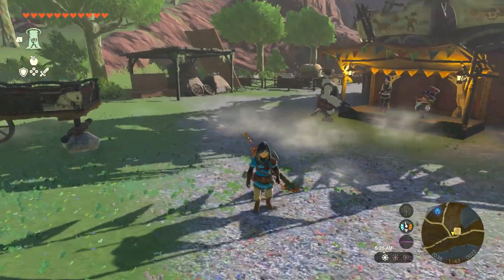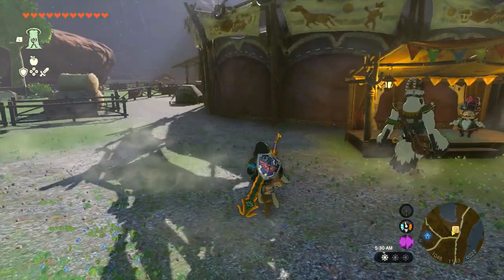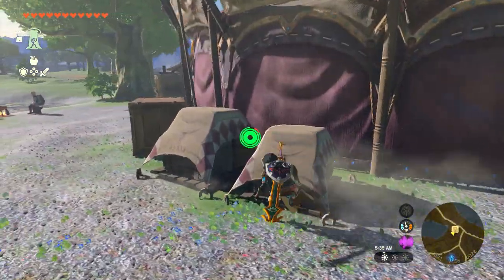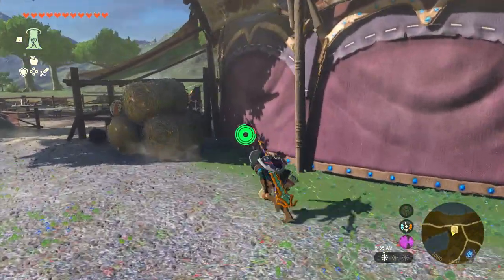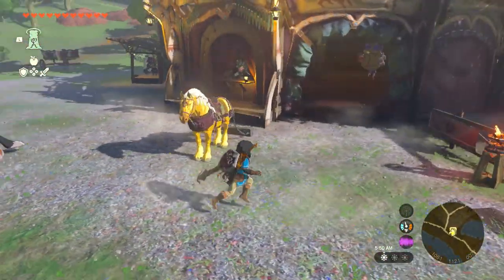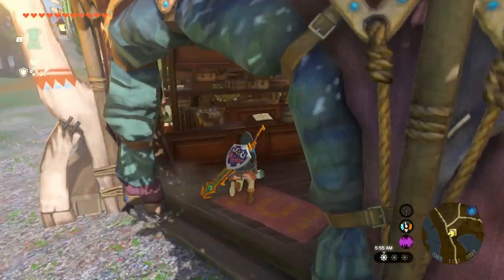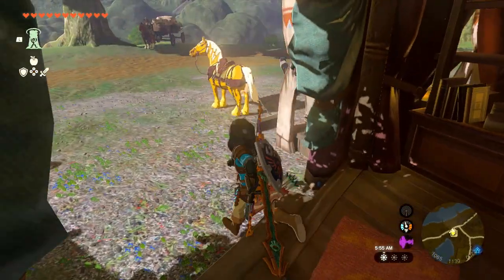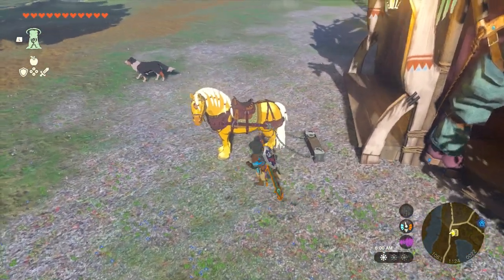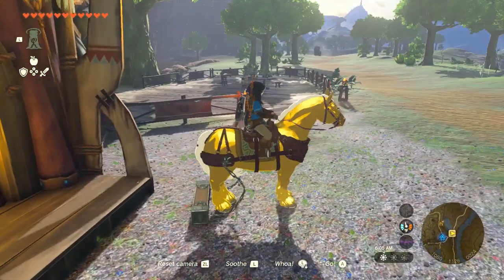From here, number one you will need a horse. If you guys don't have a horse then you'll need to go get one. On top of having a horse, it needs to be able to pull something, so just keep that in mind. When you guys have your horse, make sure it's able to pull something, then come here so you can get your reward, which is going to be the towing saddle. This is going to allow you to pull things with the horse.